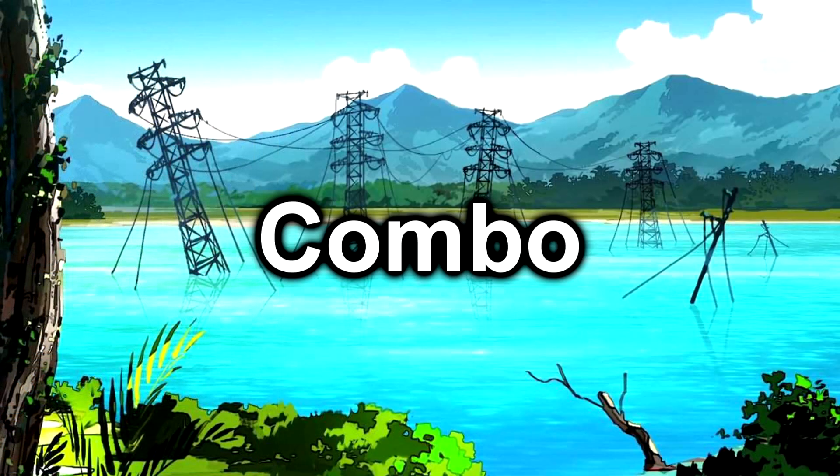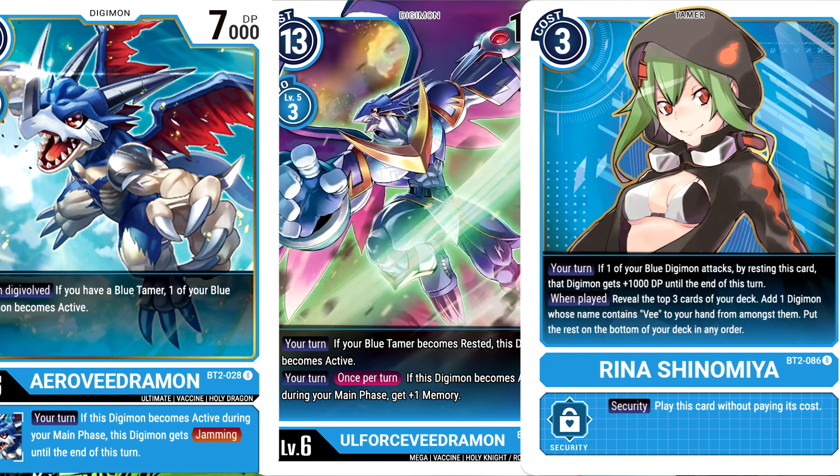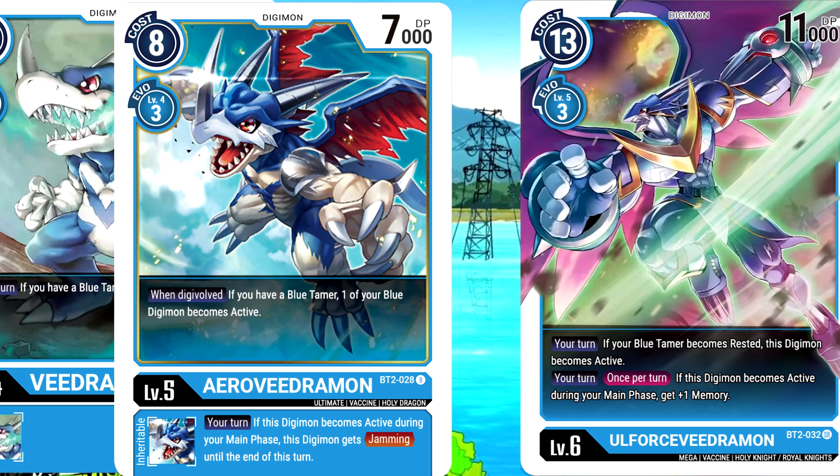Blue can also play as a combo deck — a deck that needs to gather pieces to pull off its win condition. The most prominent example of this in Blue is All Force Veedramon. With the right setup, All Force Veedramon can swing for three securities or more in one turn, but it takes a lot of pieces. Blue All Force has Digimon to combo with their tamer, Rina Shinomiya, to gain jamming or extra re-stands for more attacks. This deck also wants to see as many of the Veedramon line in hand together to combo for more re-stand effects and extra security checks.